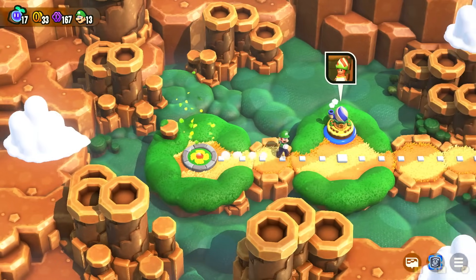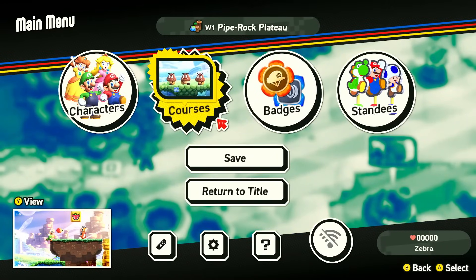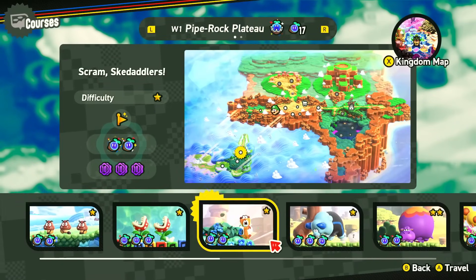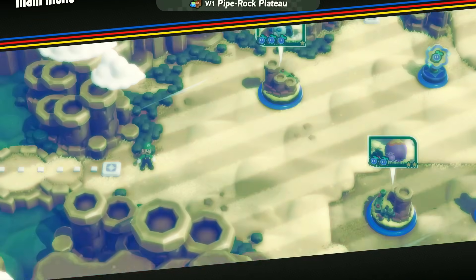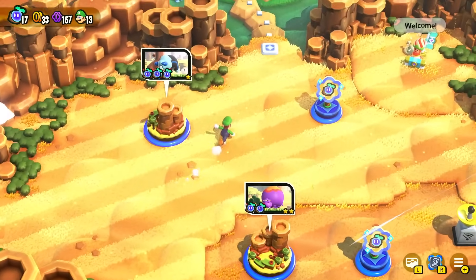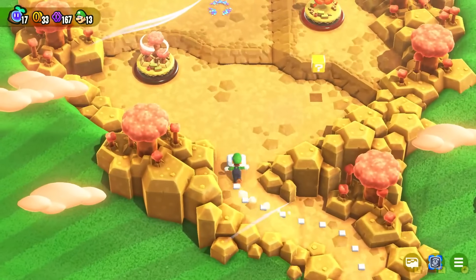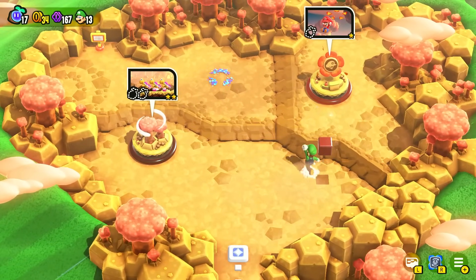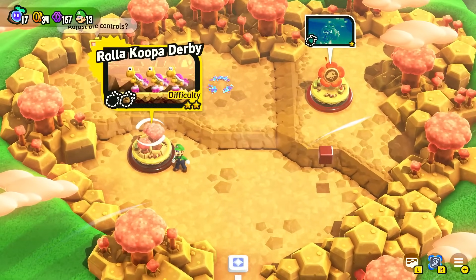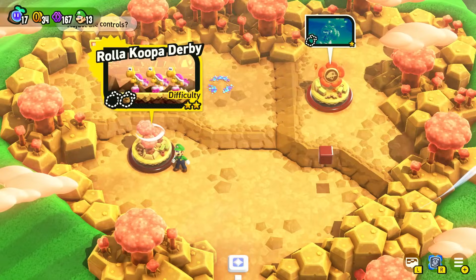We head back to the mainland of Pipe Rock Plateau. As far as I can tell all these levels are nicely completed — on the menu we can see we got the golden flagpole and everything. But up around here we have a little section we were able to unlock but haven't actually done anything in yet. So let's go check it out. I hit that little question block and this is our first side stage — Rolla Koopa Derby — which has 200 seeds and a two-star difficulty. Let's give it a go.